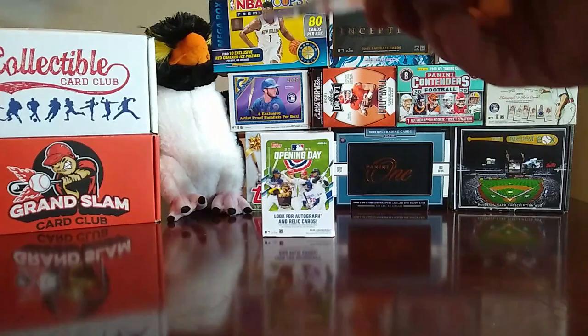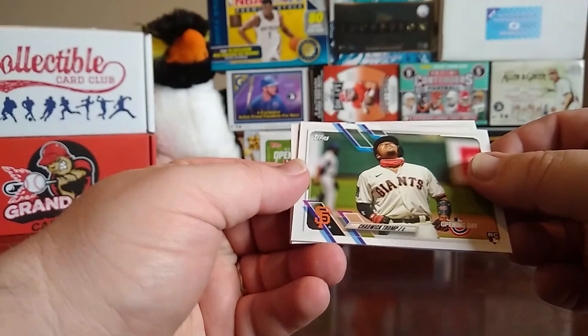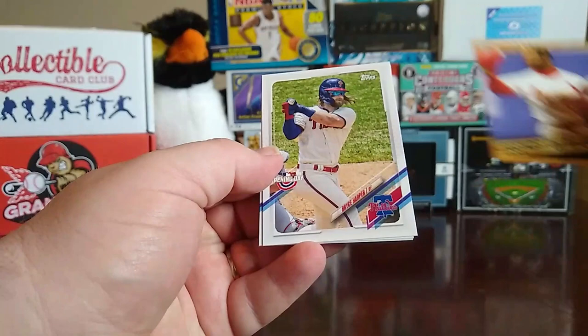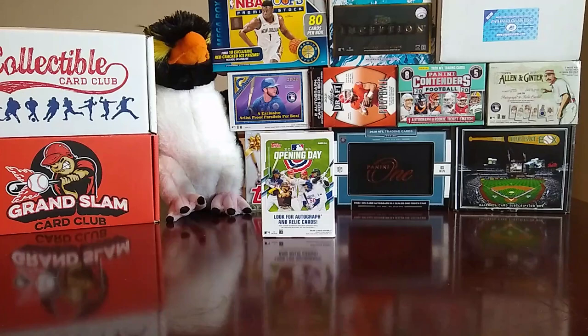All right, our first pack. We have a Max Scherzer, Christian Yelich, Chadwick Tromp rookie card, Legends of Baseball Ozzie Smith, Bryce Harper, Nick Castellanos, and a Brady Sinker rookie card. There's our first pack.